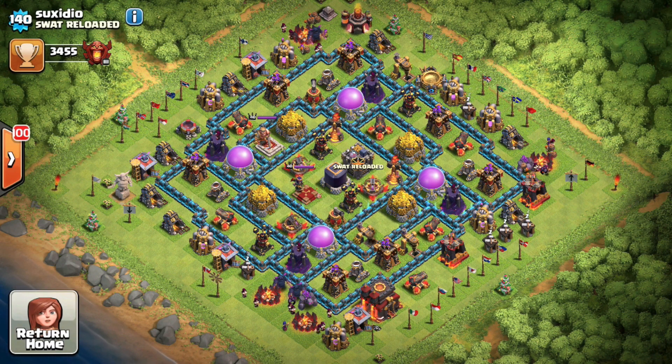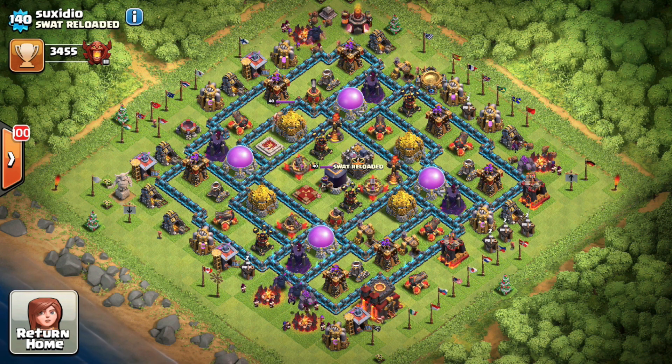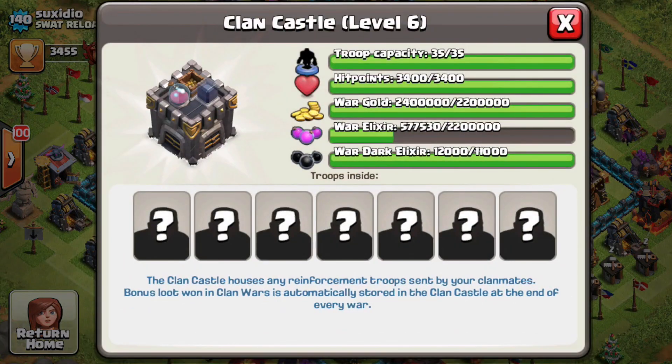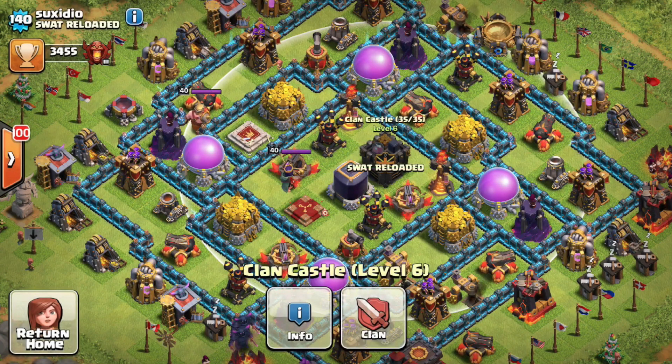We're going to look at the co-leader's base. As you can see it's fully maxed out - Town Hall 10, level 11 walls with maxed buildings. Something strange: if you look at the clan castle, the war gold loot is 2,400,000 out of 2,200,000 and the dark elixir is 12,000 out of 11,000. That obviously doesn't make sense - it looks like a glitch in Supercell's system.